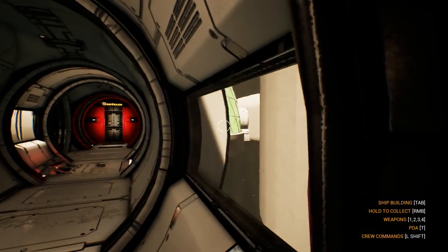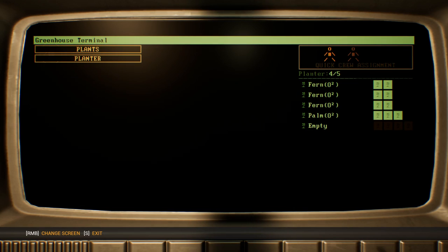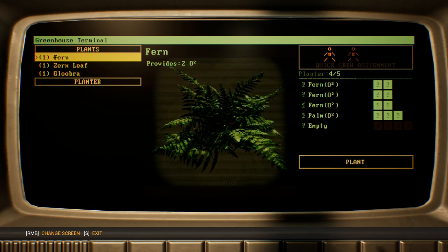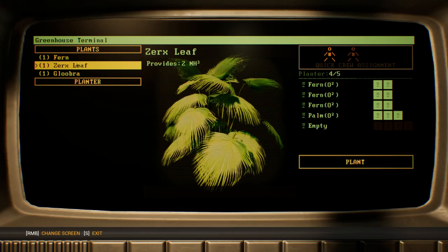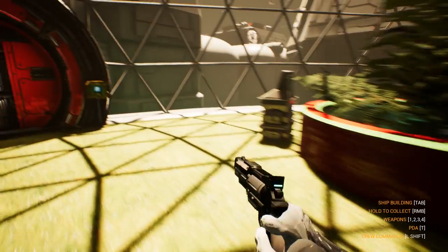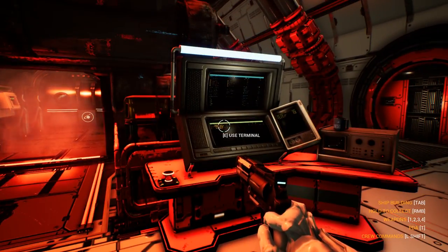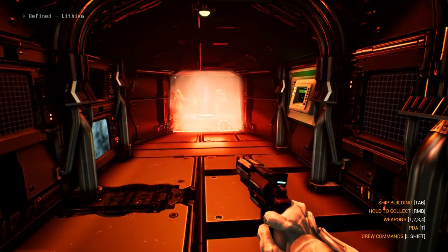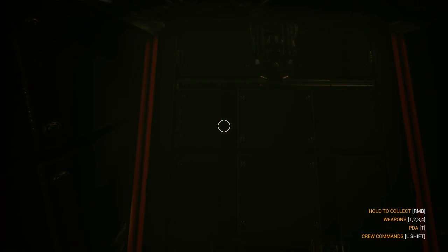Now we're going to go to the greenhouse biosphere and see if we can get another plant in here — NH2. This is not what we need for that hologram race, so let's just plant this. There's a guy assigned so that's fine. What we're going to do right now is go for more of these sites. This planet has two sites — that looks interesting. Let's get in there. These guys can just collect whatever they want; I'm going to focus on the sites.